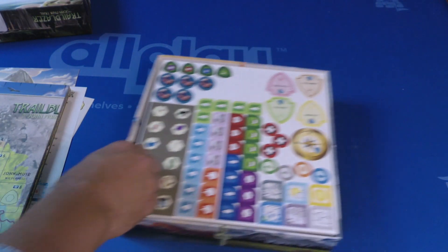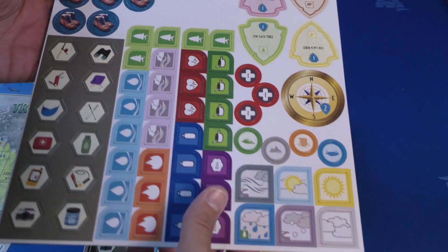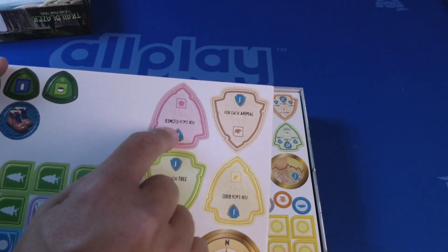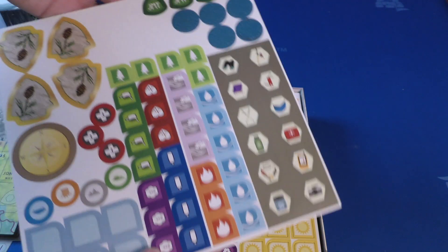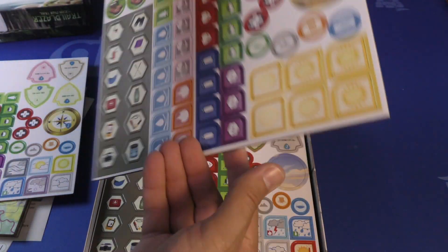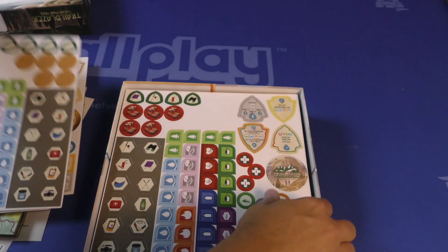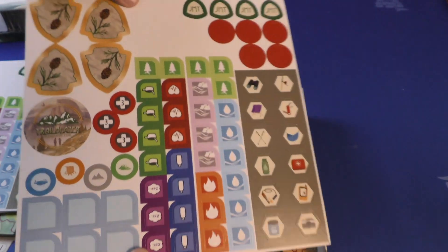Let's take a look at some tokens we've got here. Got some boots — good quality, pop out really nice. Over here for each flower, there's some badges that you can win along the way. Back sides. More tokens over here.